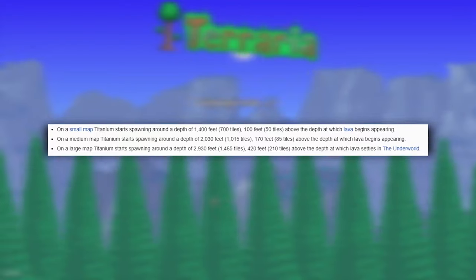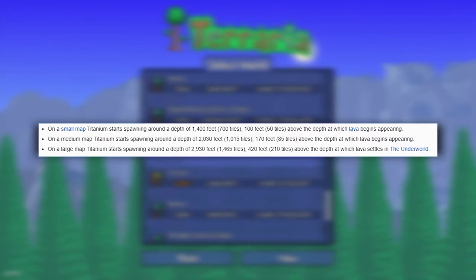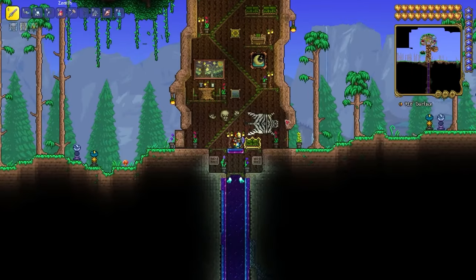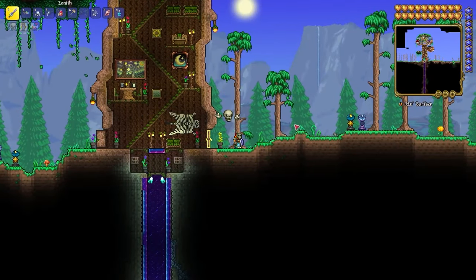For a small world, the ore is at the 700 depth level. For a medium world, it's the 1100 depth level. For a large world, it's the 1400 depth level. I have a large world, so I'm going to the 1400 depth level.